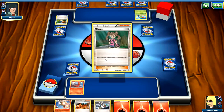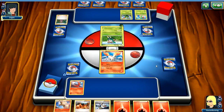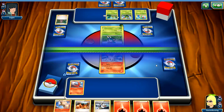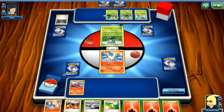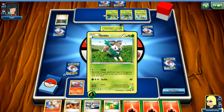He's going to shuffle his deck into his hand and draw five cards. I think the way the AI is programmed is that if it can use a card, it uses the card. So if it's got an item card or a card like that, it's just going to use it whether it makes sense or not.